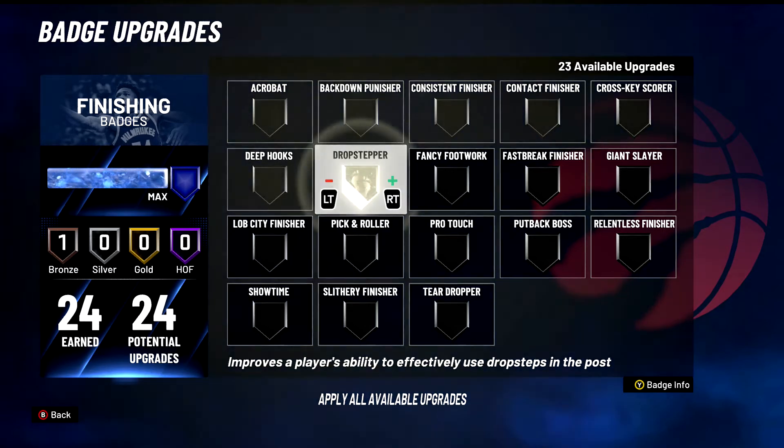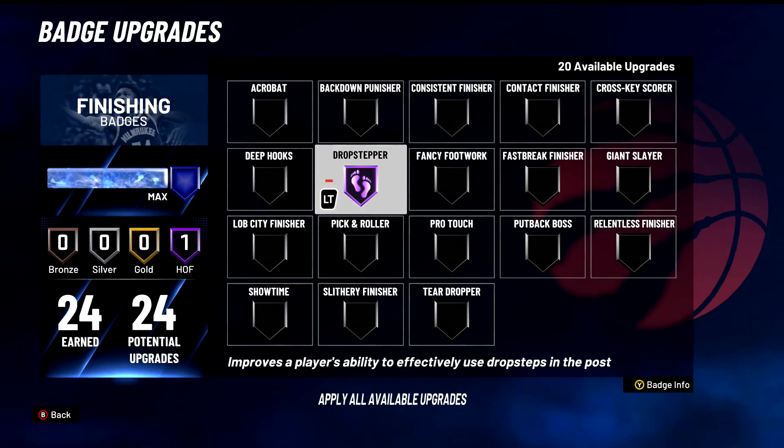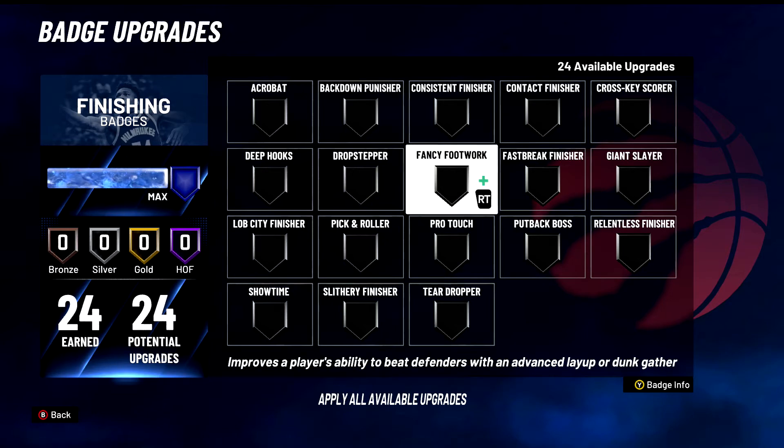Drop Stepper — S tier badge for any center in the game. Very very viable badge. I've used this non-stop and just dunked all over, ended people's careers. I've done a drop step and made someone fall — a disgusting contact dunk. I'm going to be a little biased because I know how to work the paint more than some people. If you disagree, let me know — I'm always cool with people disagreeing. Drop Stepper is S tier: hold LT, you have Back Down Punisher on Hall of Fame, back them down into the paint, press X, hold the right stick up, and pray you dunk all over their soul.